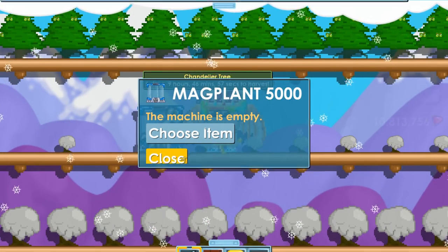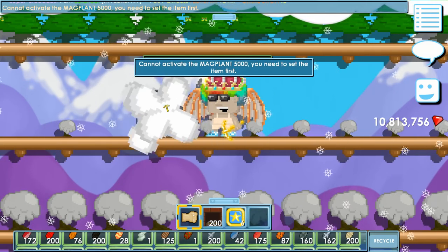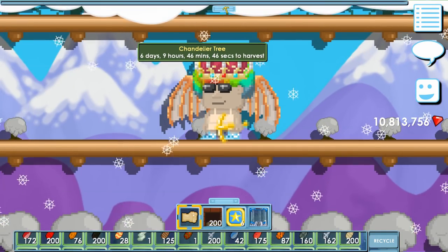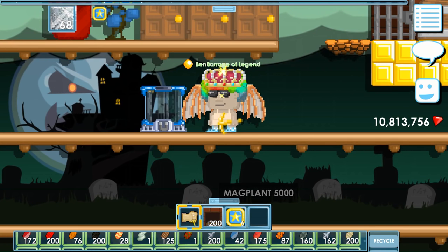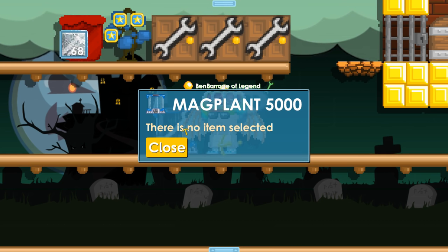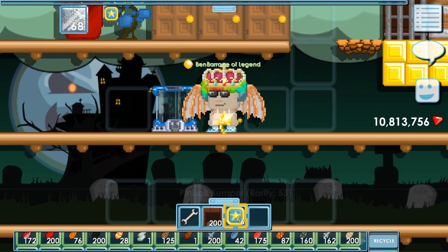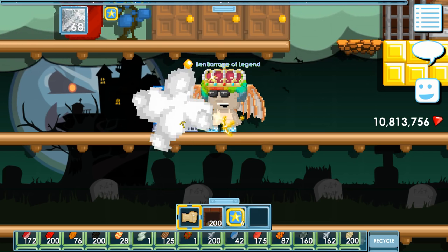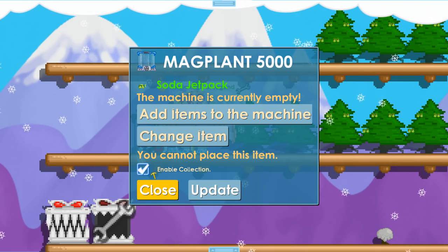One more thing: I own this world and it works fine, but if you place it in somebody else's world where you're only an admin, it won't work — only the owner can use it. I tested this: I'm an admin in another world, I placed it down, and I can't use it — it says 'no item selected.' But you can break it and take it. So you have to be the owner to use it.